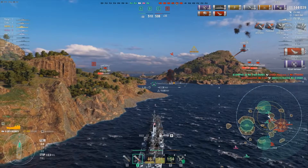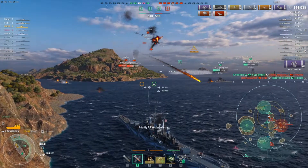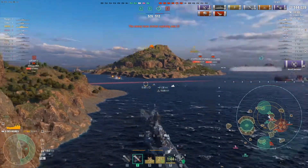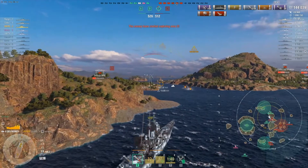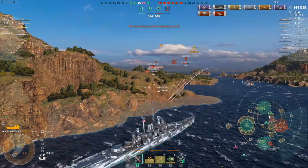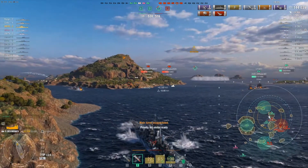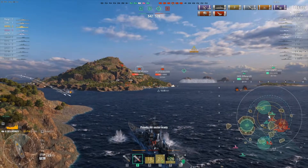We have a Jean Bart on our left and need to get this Lexington. The John Bart is a well-balanced ship so we won't press him — he's got a good advantage on us. A Minotaur starts shooting at us now. His shells are constantly plucking 500-1,500 damage off us, which is annoying and taking out one of our guns. We elect to reverse and get away from the fire.